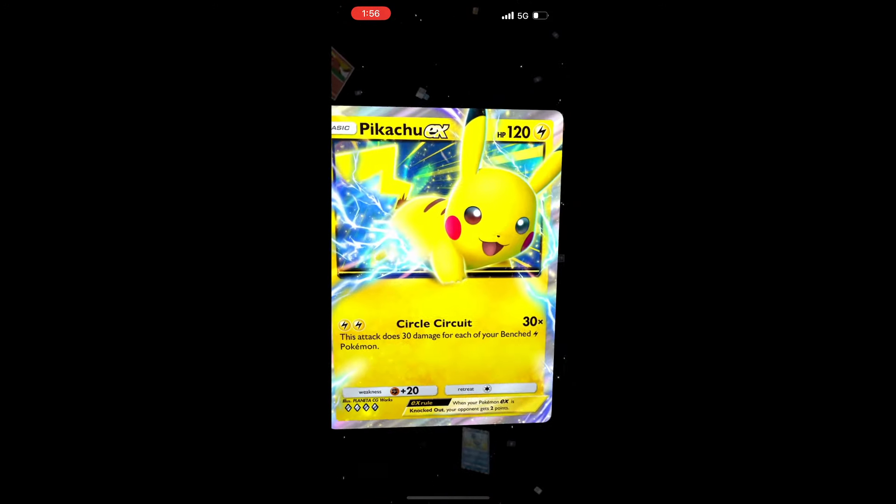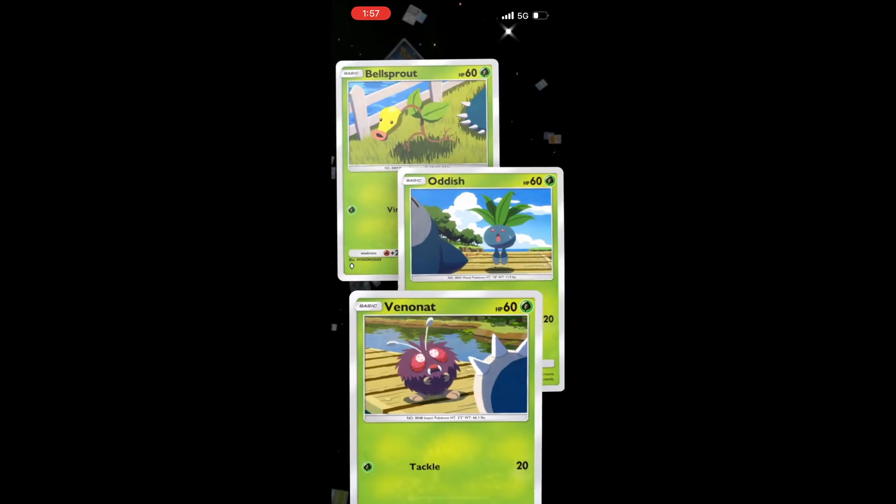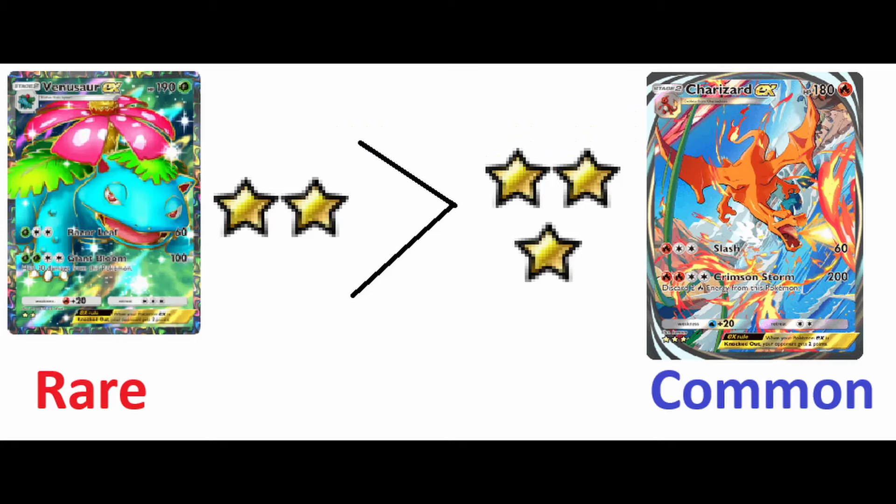Let's start by going over the different rarities, from diamonds to stars to crowns, because each symbol and combination of symbols actually has a different meaning in the game. Believe it or not, two stars is more rare than three stars. I was so surprised when I found that out. But let's start from the beginning.